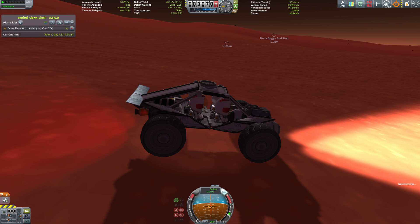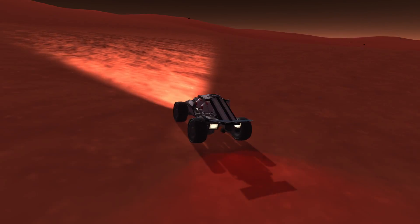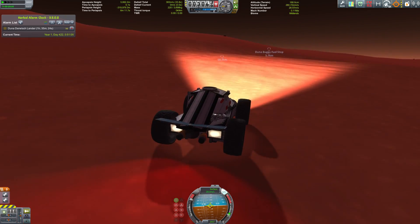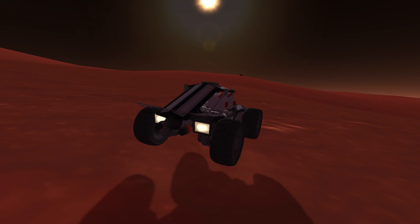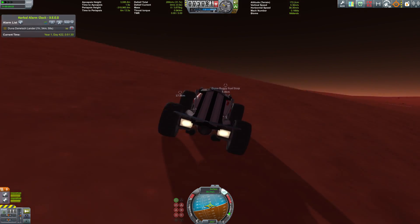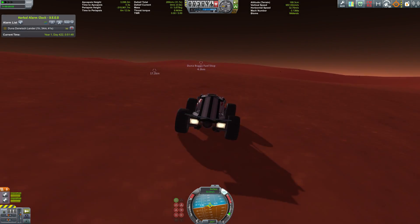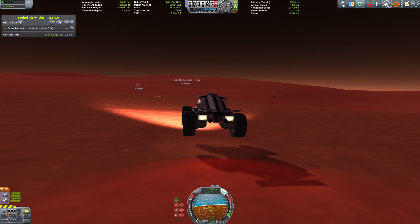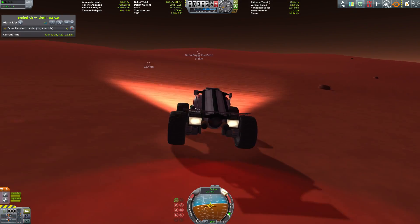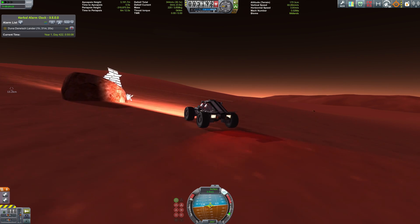While waiting for the rendezvous we take the buggy for a ride — four Kerbals traveling in style across the deserts of Duna. First stop is the fuel station to refuel after using the rockets. The buggy can travel at about 40 meters per second across the surface, and the reaction wheels save us when things get bouncy.